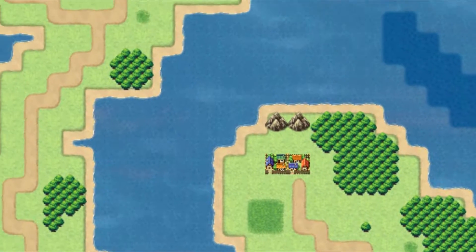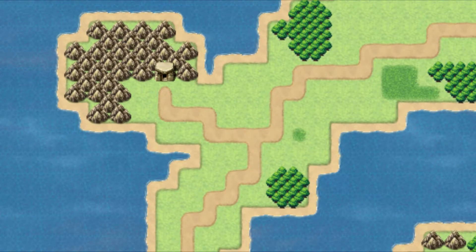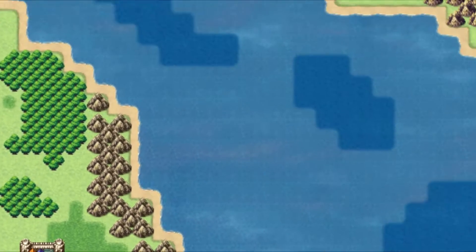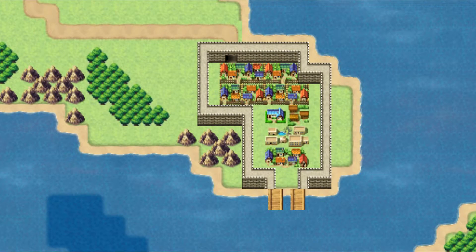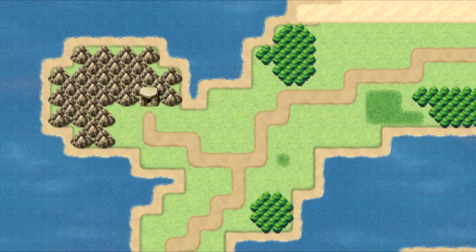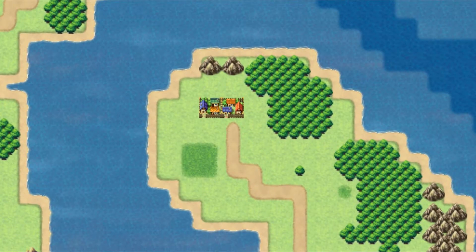You start off in the village and for some reason you need to go to the cave. Along the way you can stop at this village if you want to buy supplies that you can't buy in your own hometown village. You can skip past the cave and go straight to the port town, but there won't be a boat there. Once defeating some monster or whatever your purpose was at the cave, you report back to your home village and get another mission to go explore a temple.